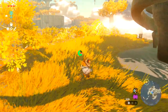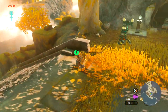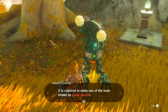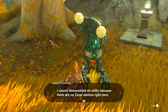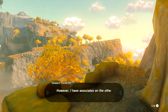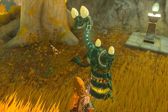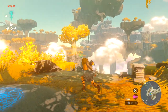I'm so tempted to just explore and do side missions, because you can easily get carried away doing that. What I have just been given is an energy cell - it is required to make use of tools known as zonai devices. I cannot demonstrate its utility because there are no zonai devices right here. However, I have associates on the other side of that cave system who can teach you how to use this. Take care. Bye-bye.